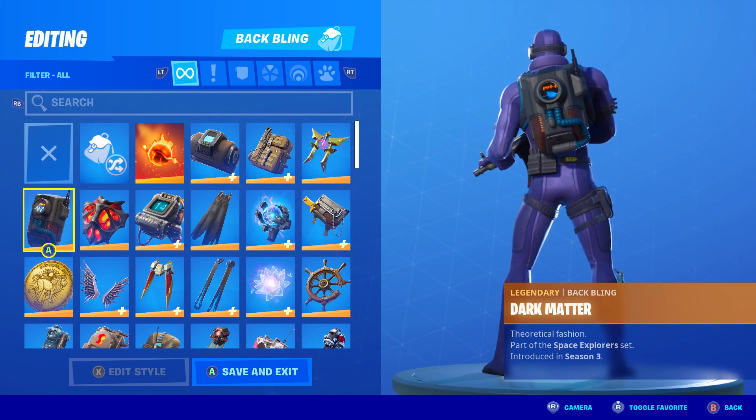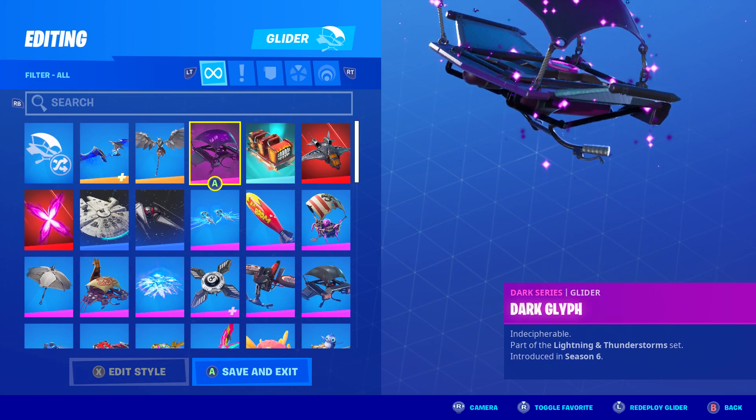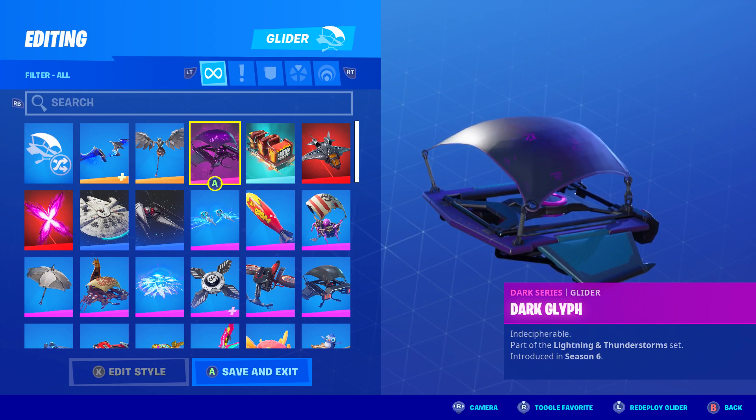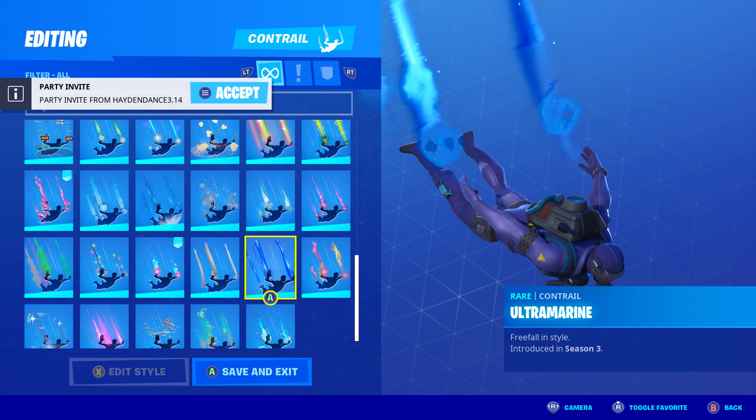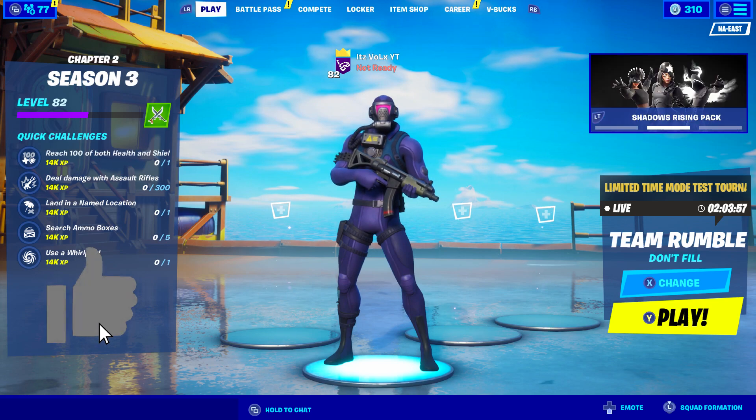And finally we've arrived at the last skin combo. For the backbling I went with the Dark Matter, introduced in Season 3. For the harvesting tool I went with the Epic Swords of Wonder, introduced last season in Chapter 2 Season 2. For the glider I went with the Dark Glyphs, introduced in Season 6. For the contrail I went with the Ultramarine, introduced in Season 3. And lastly for the wrap I went with the Undercurrent, introduced this season in Chapter 2 Season 3.